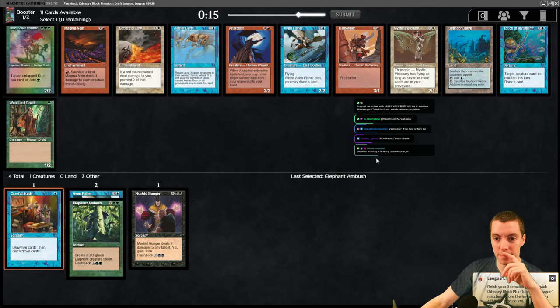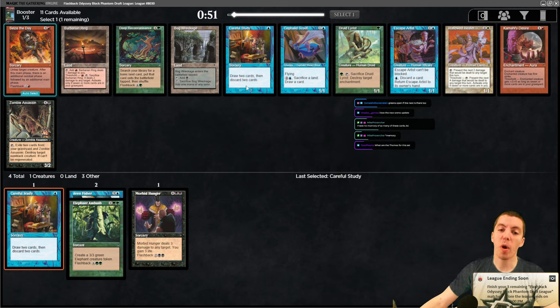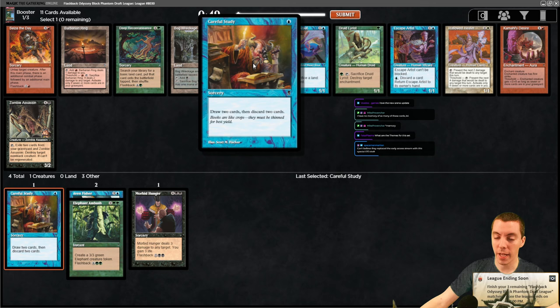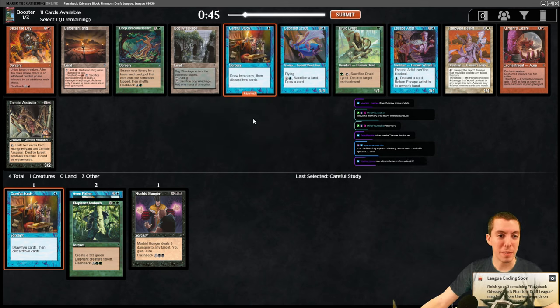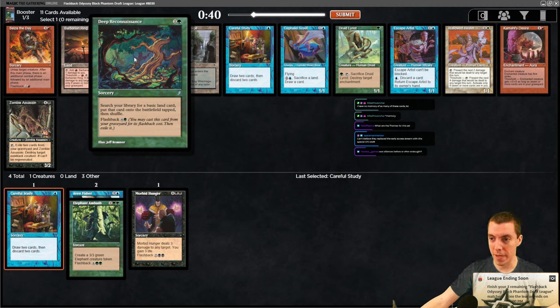Let's take the Study. Though you know, this is card disadvantage - you draw two, discard two, but you lose the card you cast. So it needs to be doing good things. We got a Deep Reconnaissance, which is a Rampant Growth with flashback.